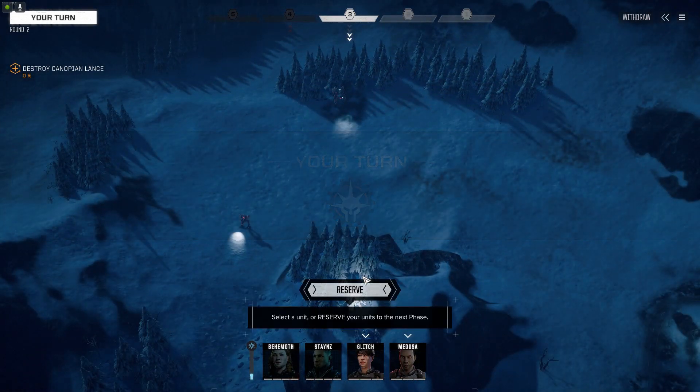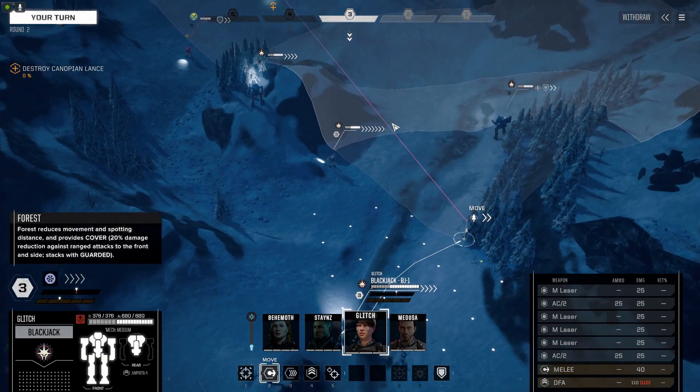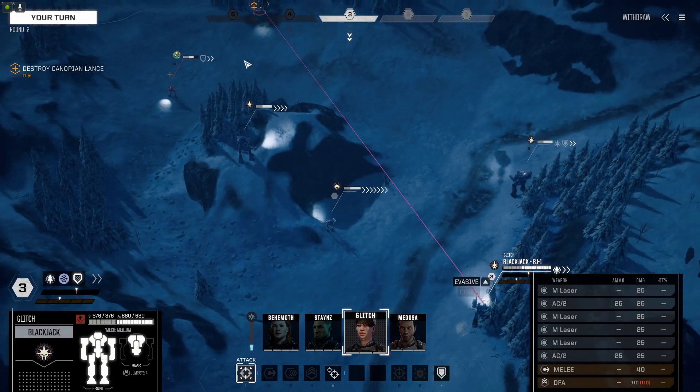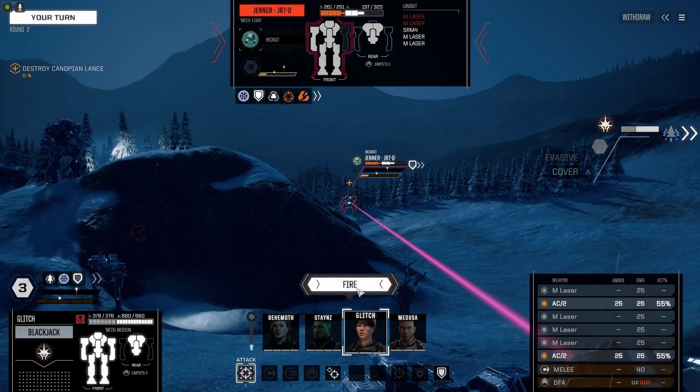Critical damage detected — we breached his armor. Glitch, can you get into sight anywhere? Yes you can. And what can you put on — only the AC-2s? Firing on target.